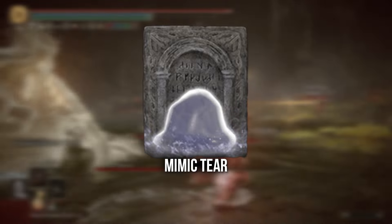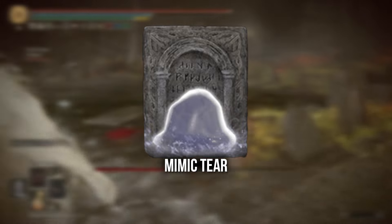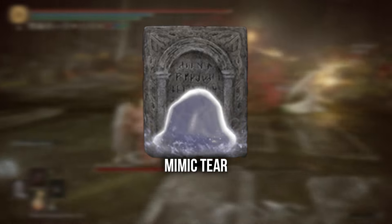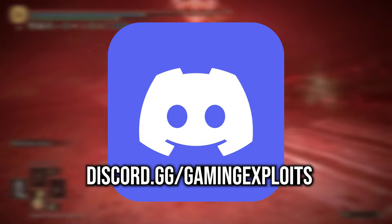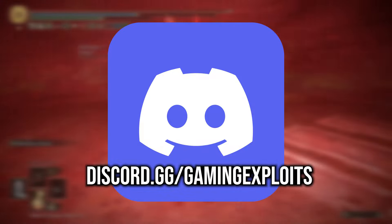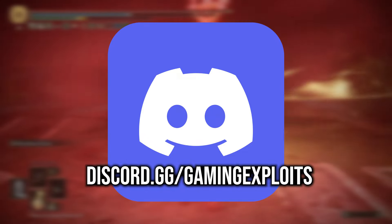You'll need to either summon in the Mimic Tear, which will perfectly help distract and he'll be using the same equipment so this whole process will be a lot faster, or you could do what I did and summon in a friend from our Discord. We've got 7,700 friends for you, so if you don't have any, hop on in.